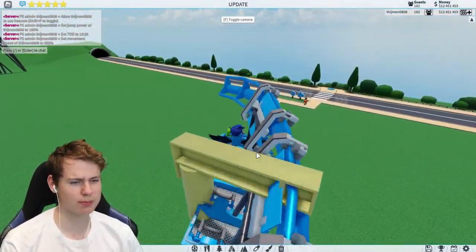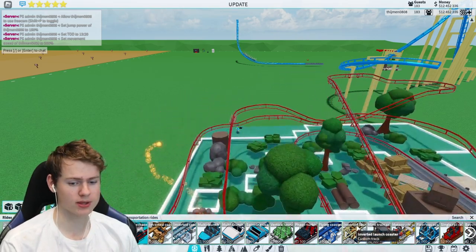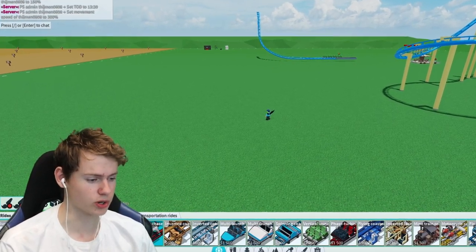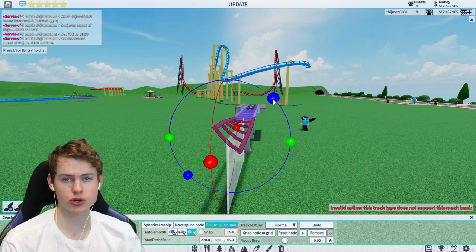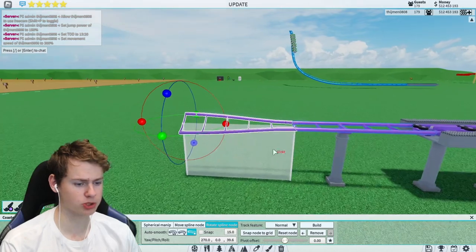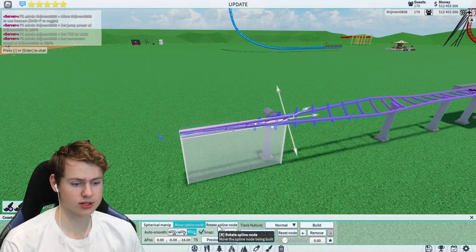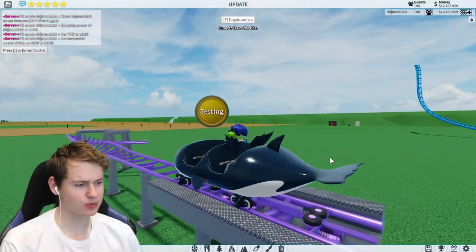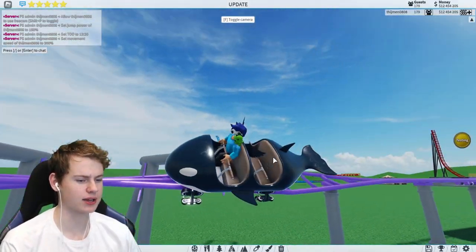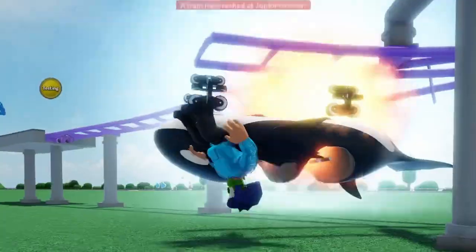You can do this trick with almost all coasters that cannot invert normally. The only one I haven't gotten to work is the steeplechase coaster. For coasters like the junior coaster that cannot rotate as much as 45 degrees, just rotate as much as possible and do exactly the same — it should still work. Keep in mind when you ride these roller coasters it looks very weird and not smooth.